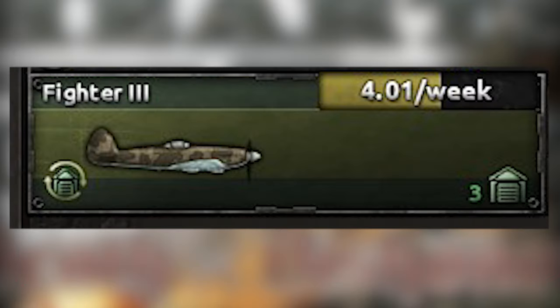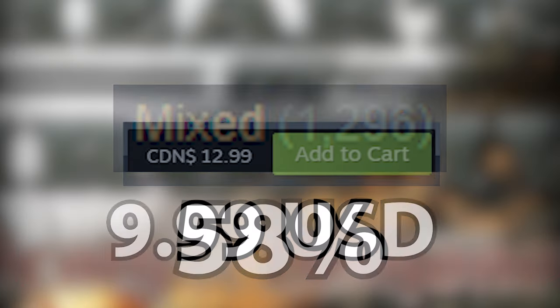Death or Dishonor has new focuses for Hungary, Romania, Czechoslovakia, and Yugoslavia, and it adds equipment conversion. It has a mixed review of 58% and is $12.99.